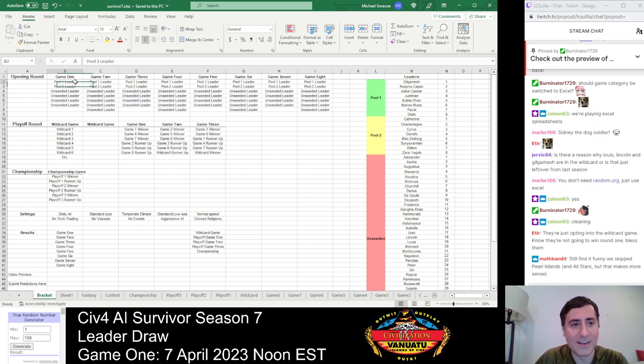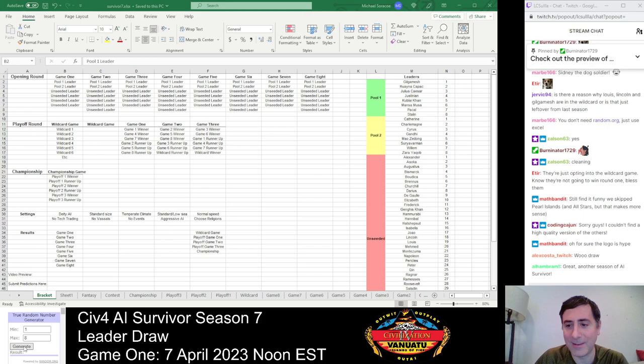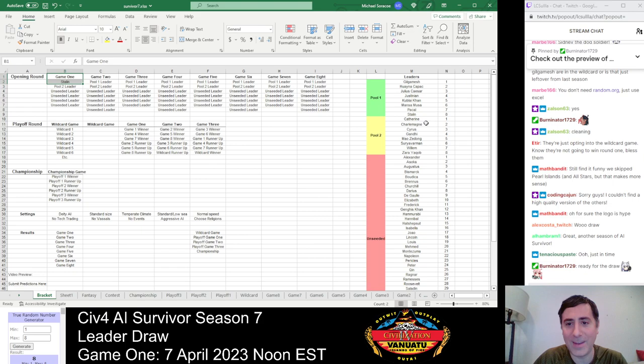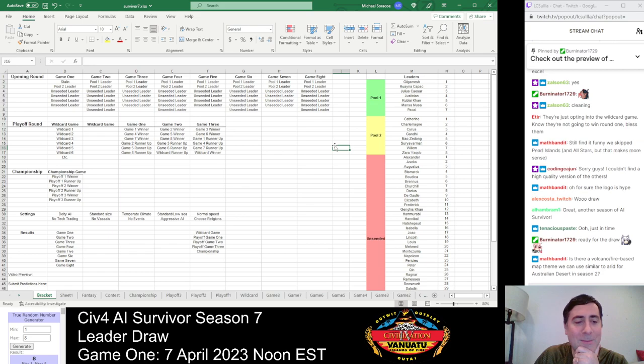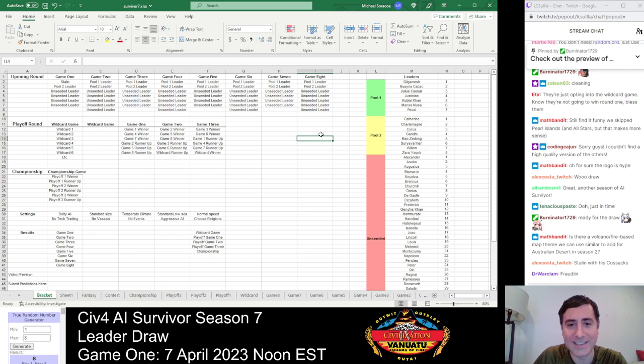We're going to start by drawing our Pool 1 leader for Game 1, so we need a number one through eight from Random.org. Number eight — Stalin has been drawn into Game 1 as our Pool 1 leader. Opinions are mixed on Stalin. Some people like this leader, some do not. He's a returning champion — Season 3 champion — had an incredible run and made it back to the championship game another time as well. But some think he just got lucky. The evidence is sort of out on how good he really is.